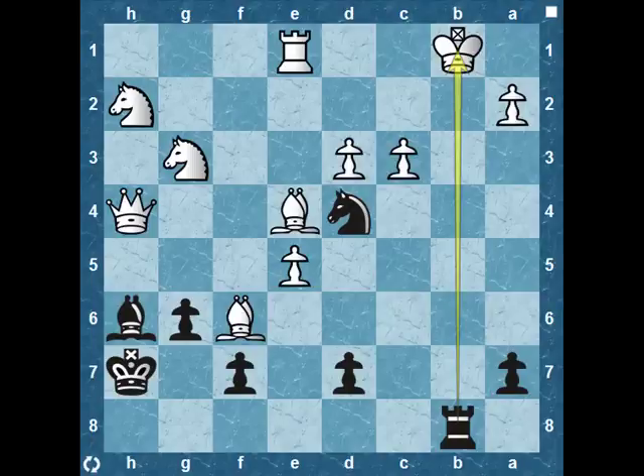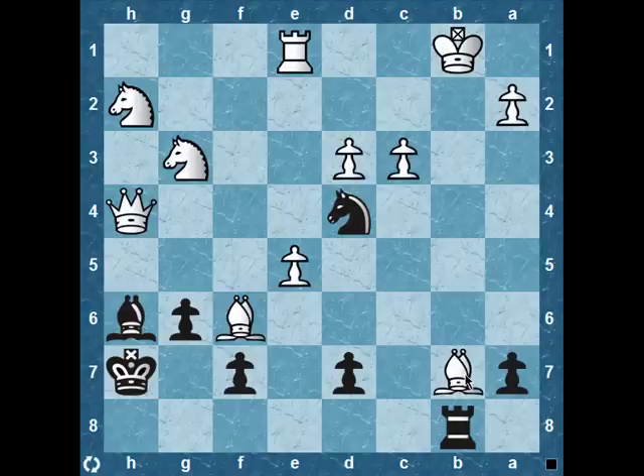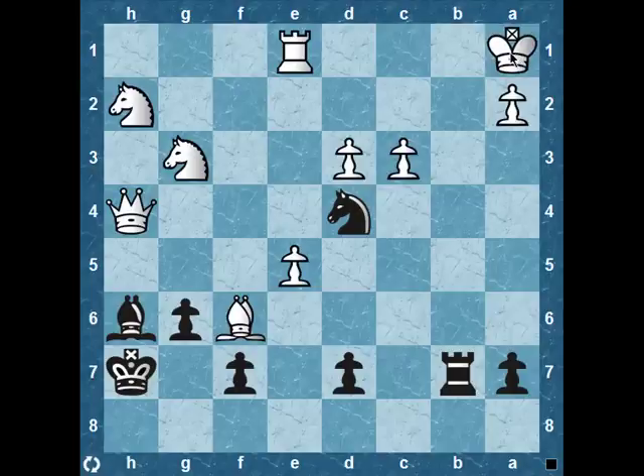These two squares are both taken away from white, so he only has two options. He can play the computer-like defensive move bishop to b2, which really just staves off mate for one more move. So we have rook takes b2, king to a1 is forced, and we have a beautiful finish: knight c2 mate.